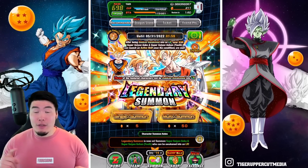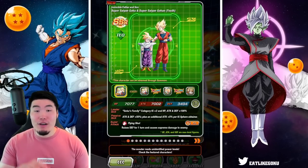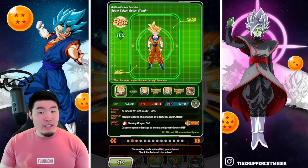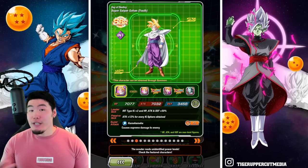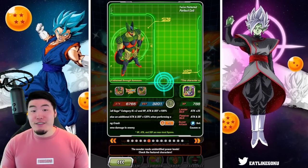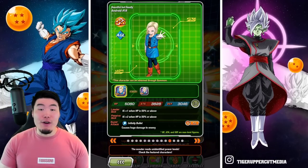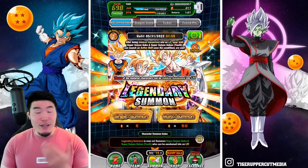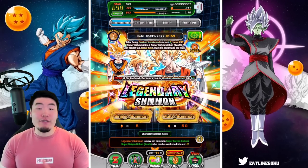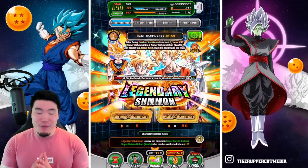The banner is pretty rough for me personally — I don't need anything on it except for the new LR. We have the Tech LR Gohan which is really good but he's rainbowed, EZ8 is pretty solid and also rainbowed, and the rest of the units are done for me as well. Also, the seventh anniversary is right around the corner and we're gonna have to go hard for that one, so it doesn't make sense to break the bank for this banner.